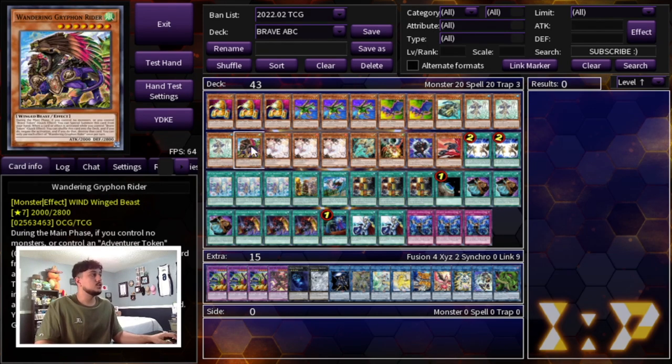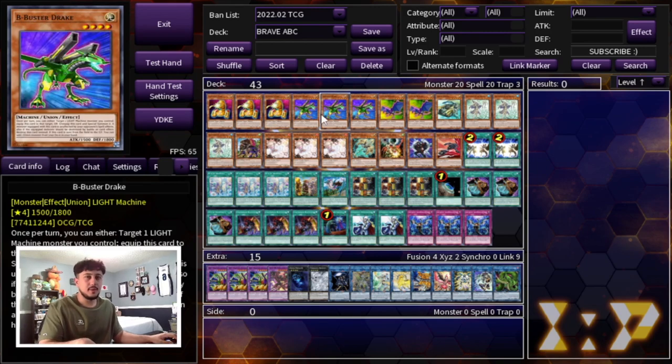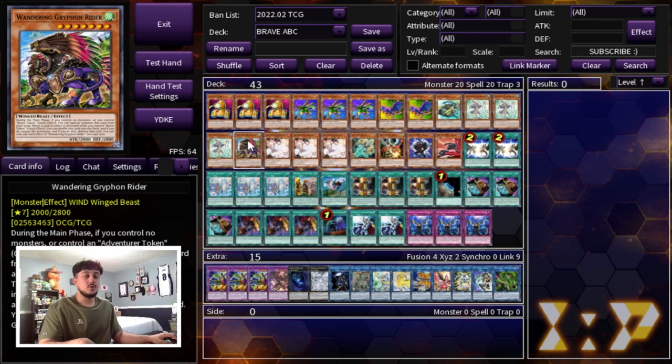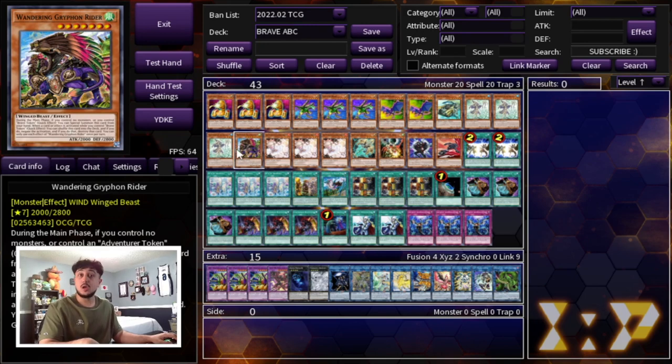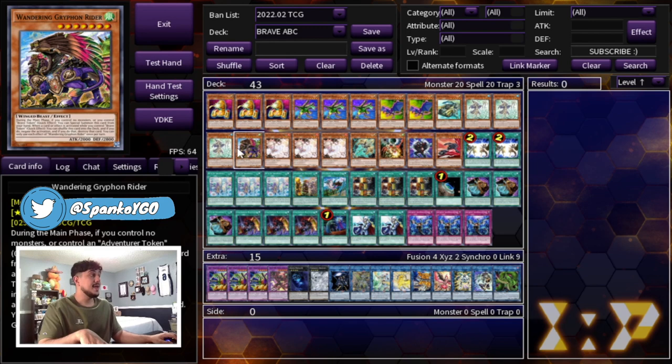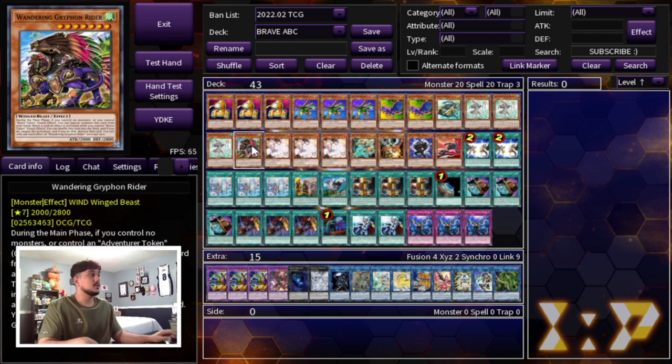For the Adventure/Brave Engine, we're playing triple Water Enchantress as well as one Griffin. This is so powerful in this deck because none of the ABC pieces have effects on normal summon, and ABC notoriously loses pretty hard to hand traps. But Griffin lets you play through hand traps — if you summon Griffin and your opponent has an Ash for Union Hanger, Griffin pretty much guarantees it goes off. This engine works so well in ABC because you're never going to have to worry about normal summon effects since none of your normal summons have effects on summon anyway.